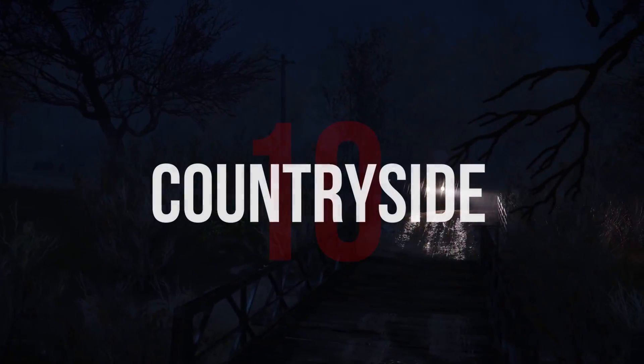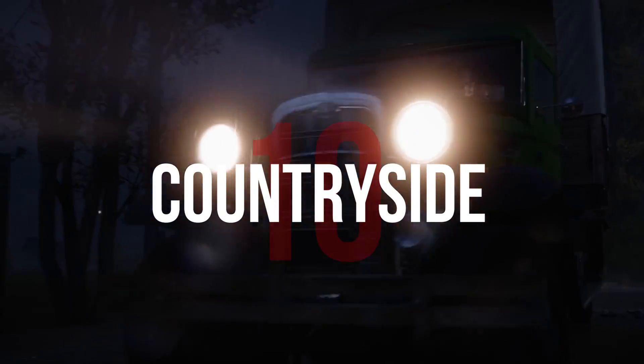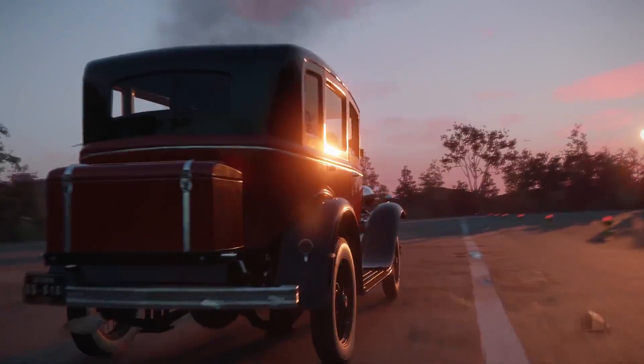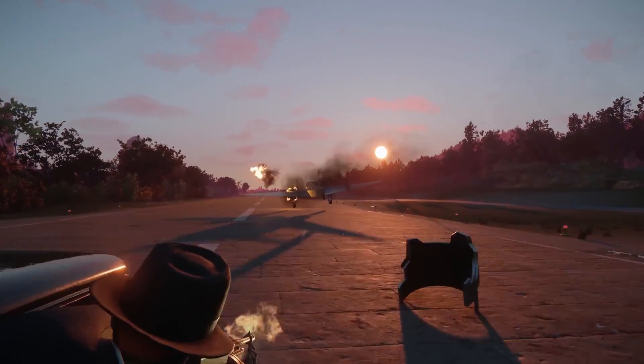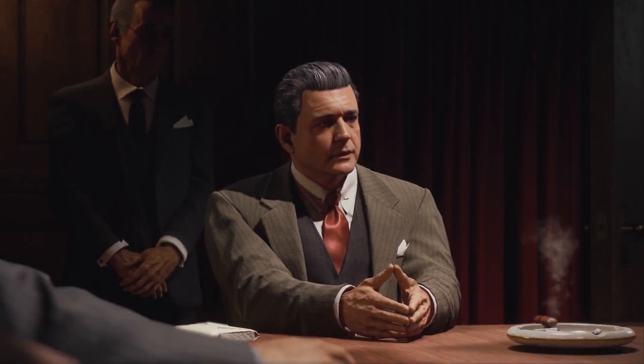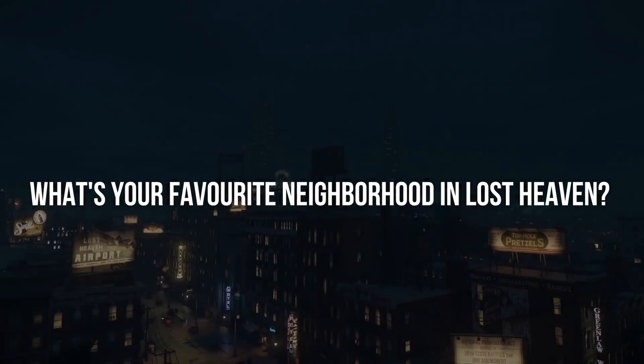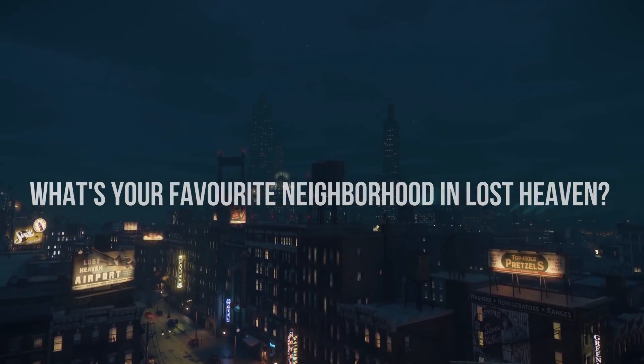Number 10 and finally, outside of all the city's neighbourhoods, we have the outskirts and the Lost Heaven countryside, which has numerous important locations such as Clark's Motel and the Lost Heaven International Airport. But that is it for this video — best we can do with the footage we currently have. As usual, we have a question for you: what's your favourite district? May it be from what you've heard in this video or from your time with the original — let us know.